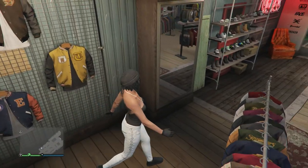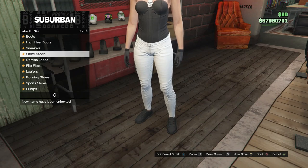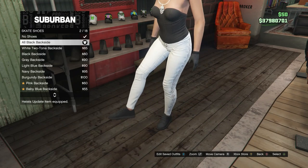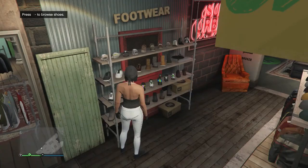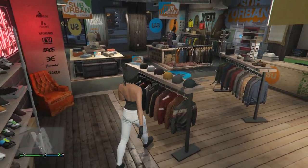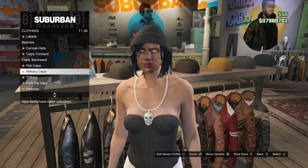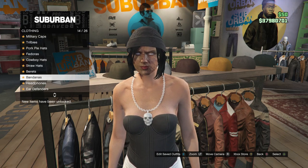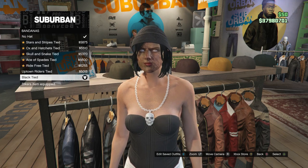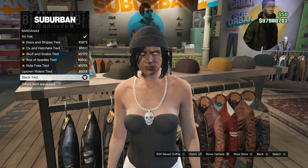Once you have your accessories, head over to the shoes. After you get to the shoes, scroll down to skate shoes, which is on slot 4, and you're just going to be buying the all black backside, which is on slot 2. After you got the shoes, head over to the hats. Whenever you are at the hats, look for bandanas, which is on slot 14. Go ahead and click on bandanas and you're just going to be equipping the black tied, which is the last bandana.